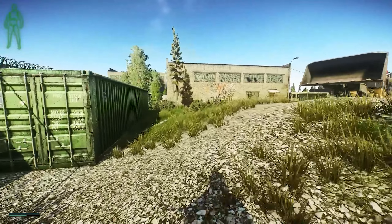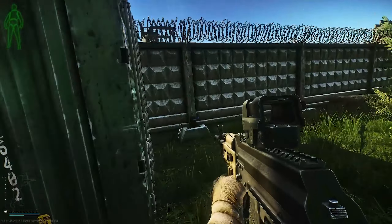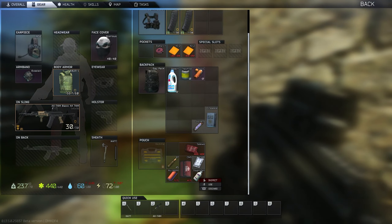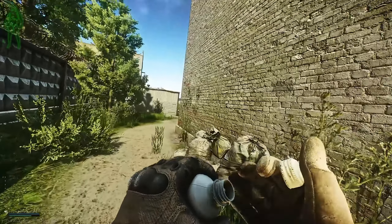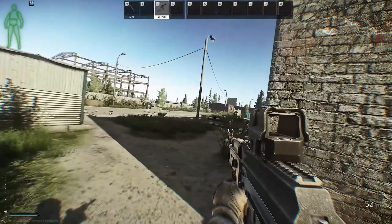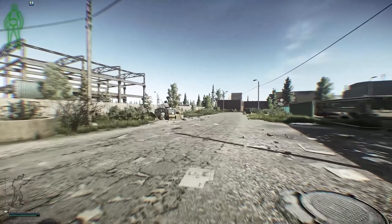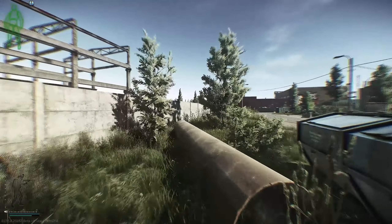We're coming up on another PVP hot zone — this is what we call Crack House. We're going to stop, take a second, and pre-painkill to see if we hear anybody in this house. The reason we're pre-painkilling is so we're not surprised when we get shot — and if we do get shot in the legs, we still have movement and can still run. We don't hear anybody, so we're pushing straight to extract.